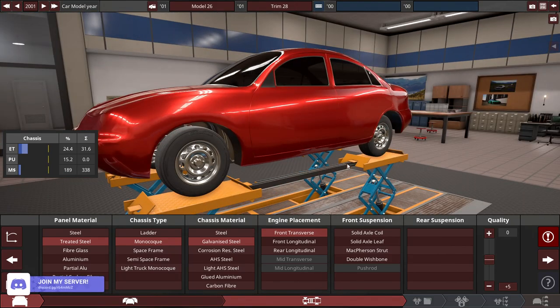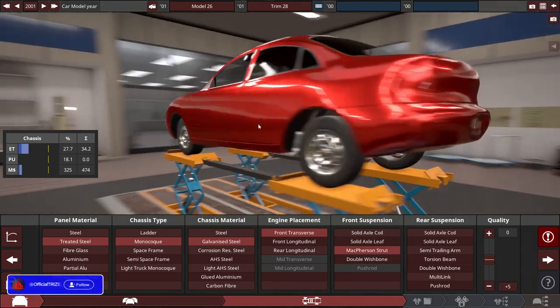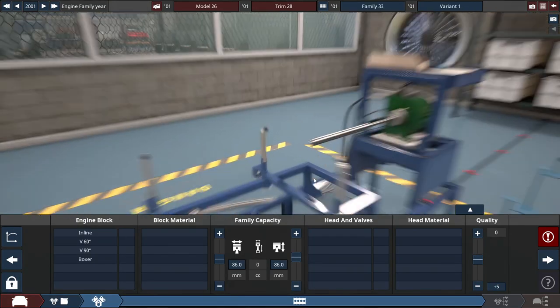With the front suspension, let's keep this fairly realistic. We'll use a McPherson strut for the front, and for the rear — kind of interesting — we'll choose semi-trailing arm for the back.